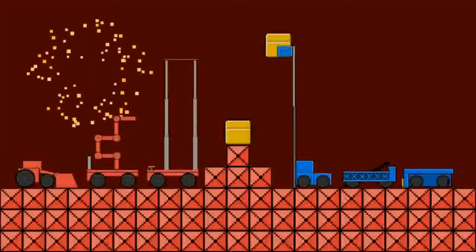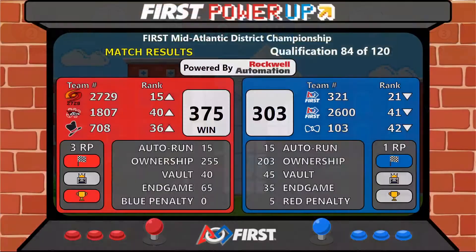Red alliance taking the win in that last match by the score of 375 to 303. Three ranking points for red, one for blue. All three alliance robots moving up with 27-29, currently seated 15th.